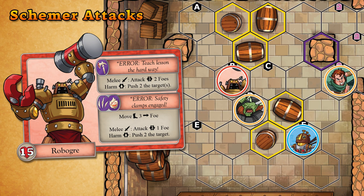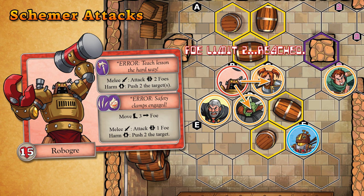With a melee attack, the schemer attacks any adjacent foe. If multiple foes are adjacent to the schemer, the players choose which foes are attacked. If the attack targets more than one foe, the schemer targets additional adjacent foes up to the specified number of foes, or until there are no more adjacent foes to target.